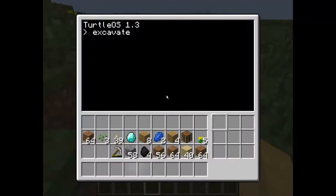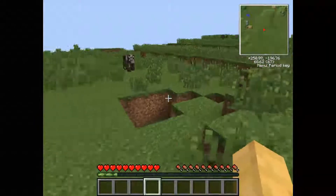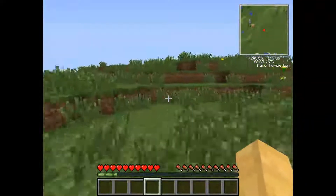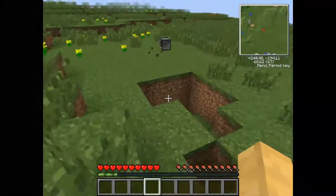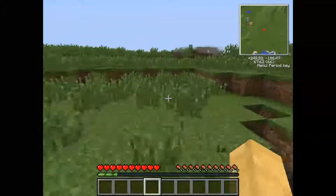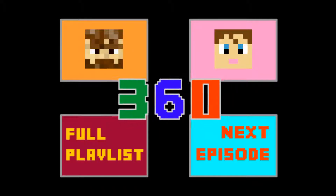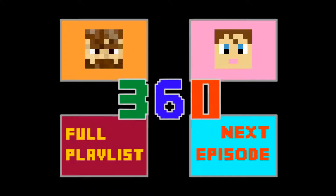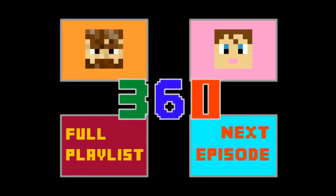That's going to do it for today. Let's set this guy up to do a 10-by-10 grid — we'll show Omsed what's up. This is bigger than his quarry, and when we get back there should be a nice little hole here with a lot of resources. If you enjoyed this episode, we made quite significant progress. Give me a like and leave some comments — you guys have been slacking on that. See you next time!